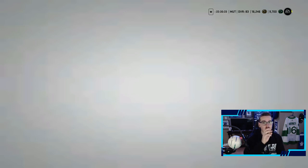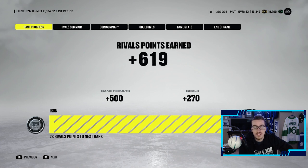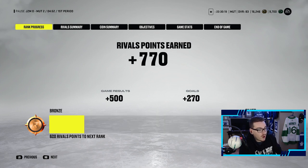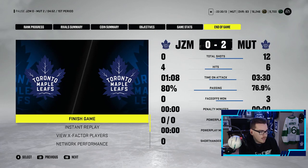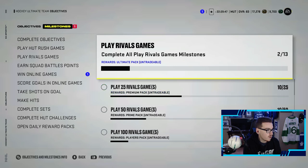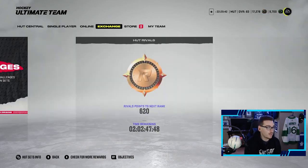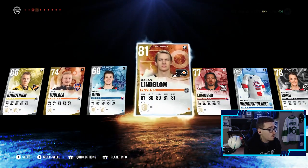Looking here, we're getting our rivals points — great start to the episode. This guy had a god squad and we were able to beat him. We are now in bronze, very close to silver. We completed a bunch of objectives — there's some coins in our bank account. We get a base pack to open and we get two base packs to open. Those premium packs were garbage, these base packs are probably going to be even worse, so let's skip them.